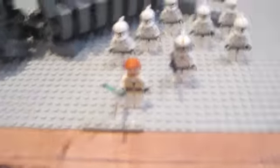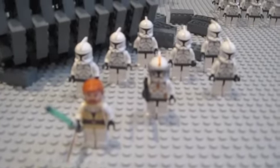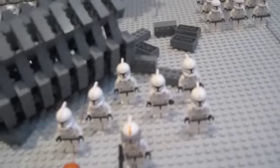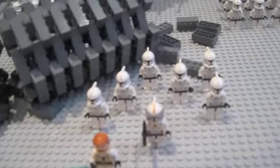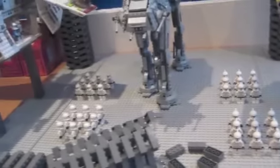Here we've got one of the downed buildings with bricks scattered around, and at the front we've got Obi-Wan Kenobi and Commander Cody with six clones reinforcing them. I didn't put guns on these ones or on the droids because it's a work in progress. There are 36 clones in total reinforcing four boots and nine. There's another building up here, and Anakin's starfighter is going to attack the bomber.